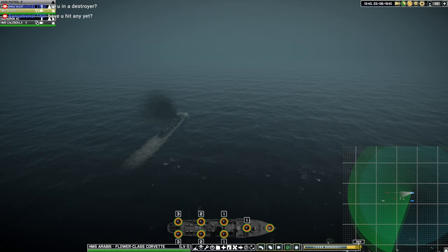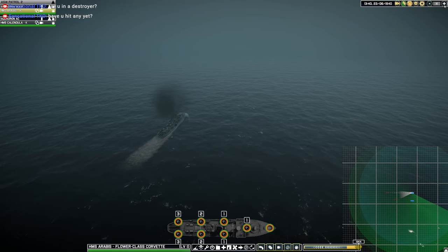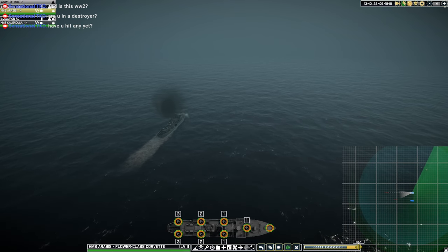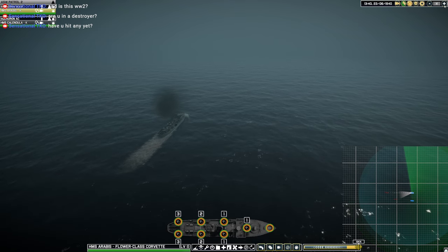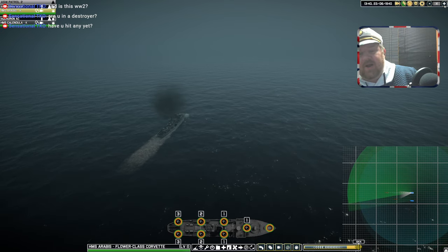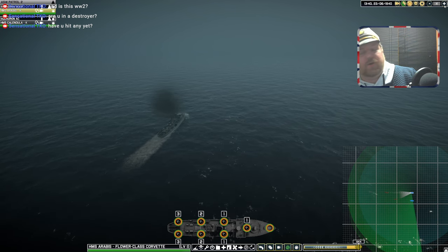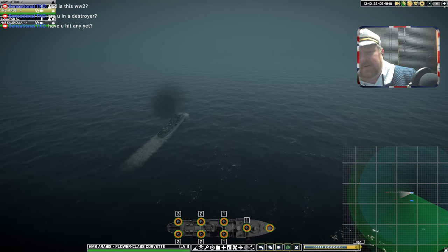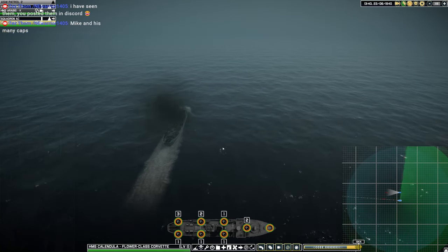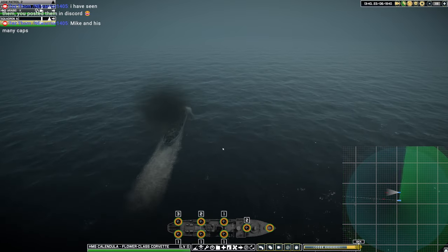We are in a Corvette at the moment — 1940s, World War 2, very early in the war. The ASW technology is absolutely shocking. It took me a while to figure out that we don't have sonar on this boat; I couldn't understand why we weren't tracking this guy underwater. It's because we have no sonar at this point in time. So unless these U-boats pop up out of the water and take some shots at us, we're not going to see them.